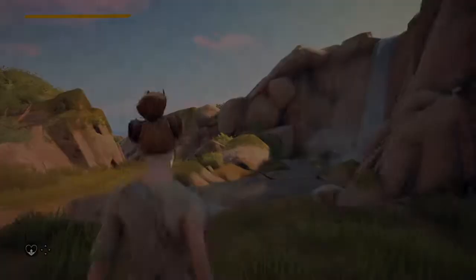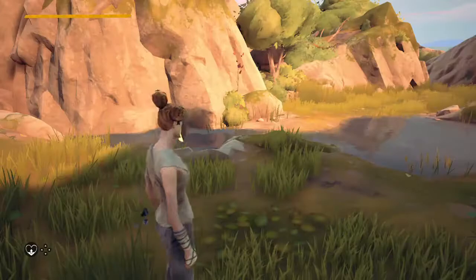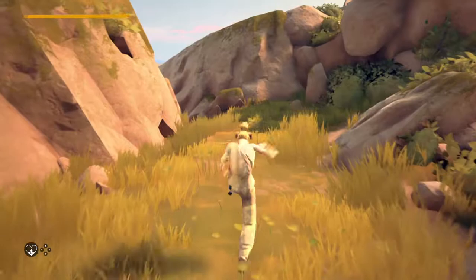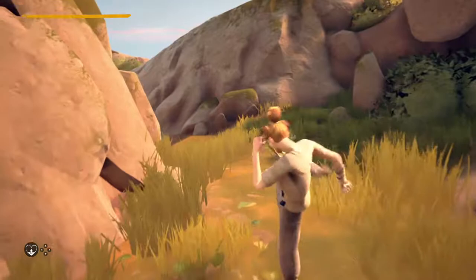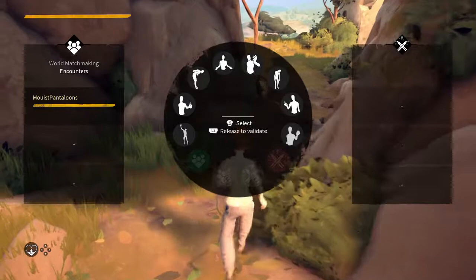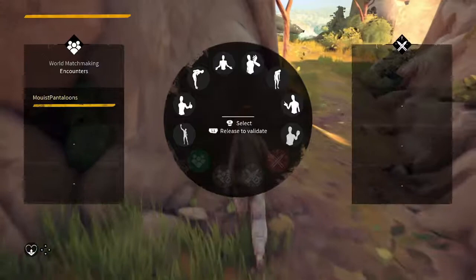Movement — is there a jump? Well, there's not really a jump button. That looks like block maybe — whoa, what was that? Emotes, got it.